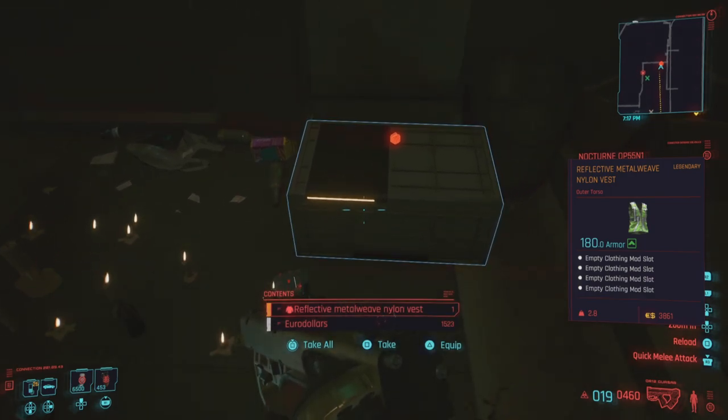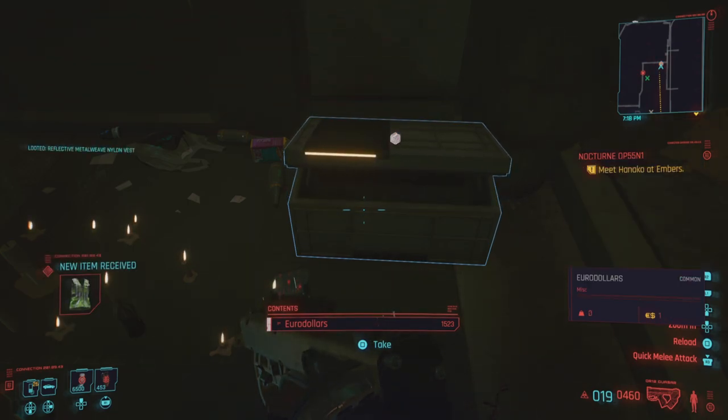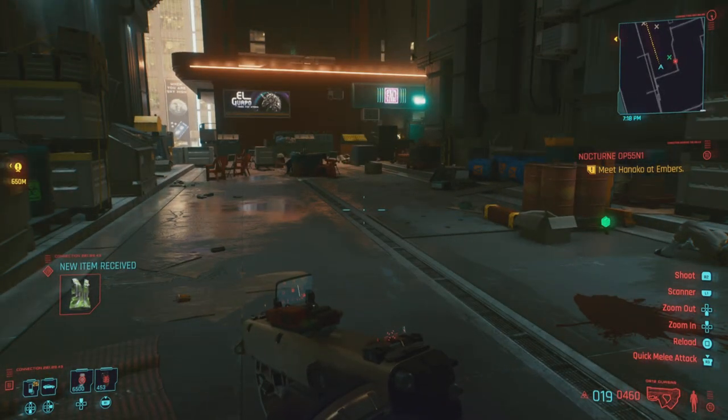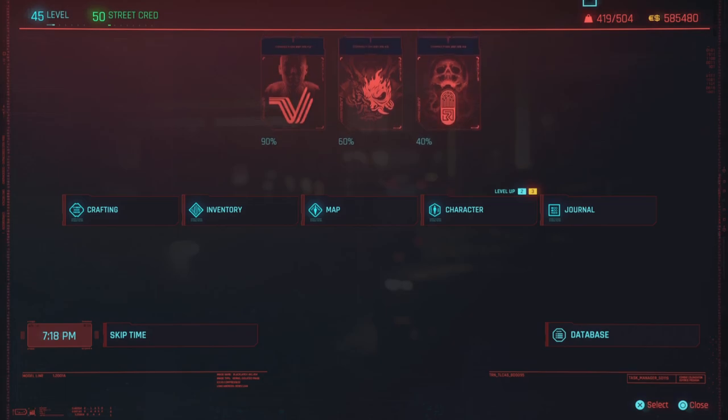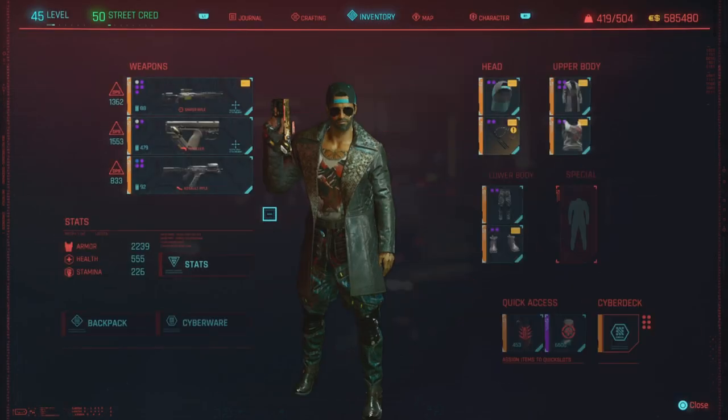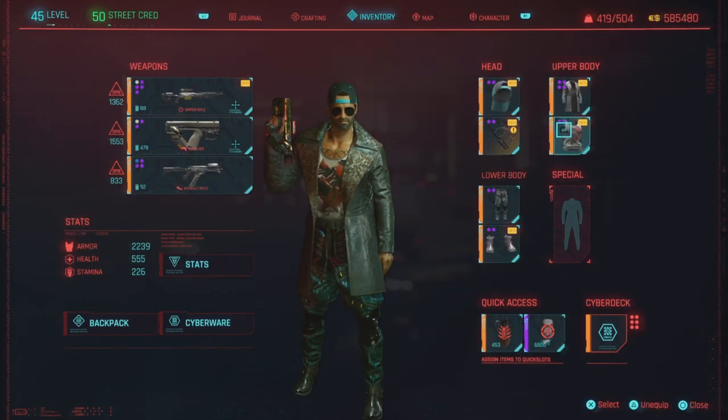Again, I have four slots, but if you didn't you'd want to make a save right before you pick it up so you can reload it. Luckily both of my legendaries have four slots. This one here is a neon vest — so if you want to make your character look more like a construction worker, that's a nice little outfit for you.